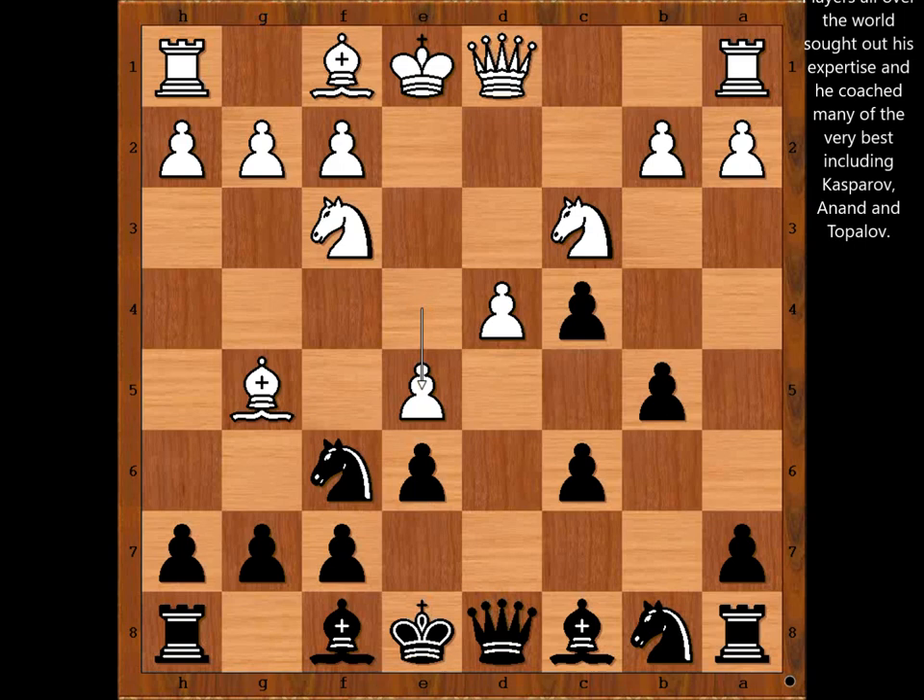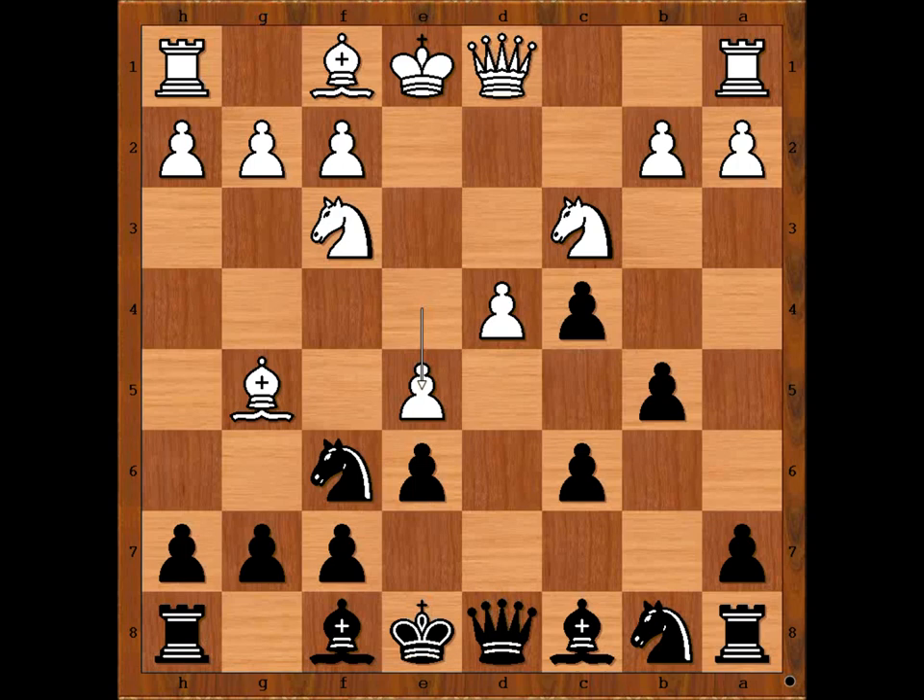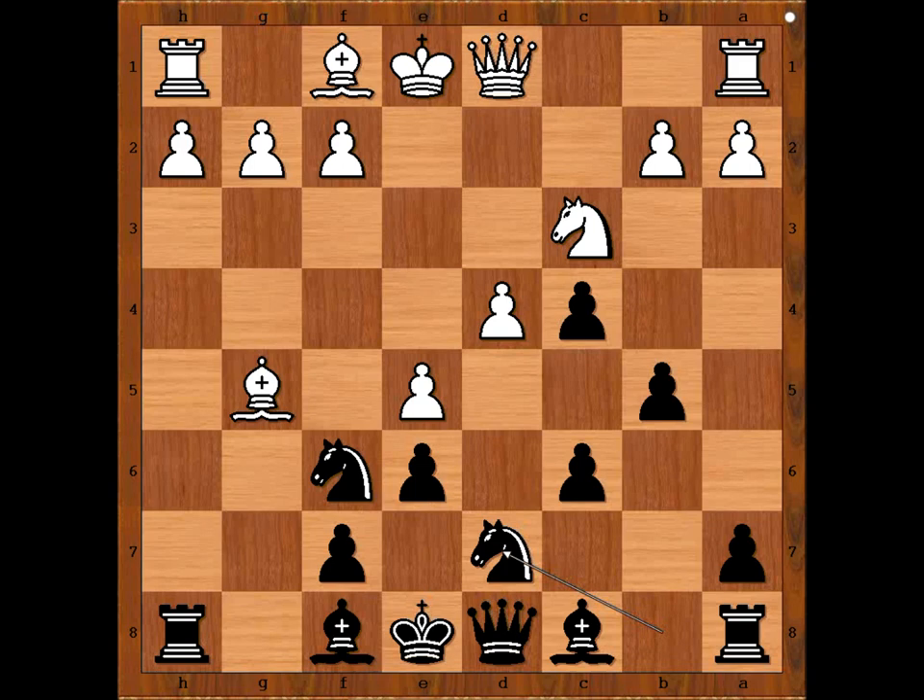e5, attacking the pinned knight. The knight can't move — well, it can, but it's a very expensive move. h6, attacking the attacker. Bishop to h4. g5. Knight takes on g5. h takes on g5. Bishop takes pawn, still pinning the knight.